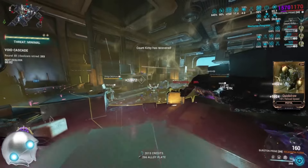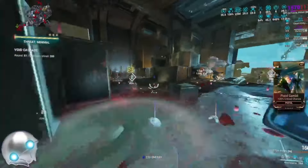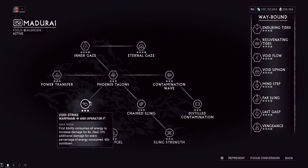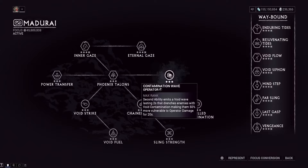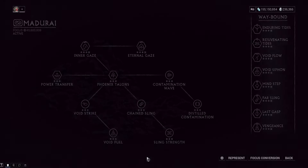For the operator stuff, I'd highly recommend running Madurai focus tree. Some people say you don't need Madurai for level 10,000 void cascade, but please make sure you bring it in my squads. The biggest abilities we're using on Madurai are Contamination Wave and sometimes Void Strike. Contamination Wave drenches enemies in void contamination, making them take more damage from operator amp damage for 20 seconds. It can also break void tears, making it a ranged attack that one-shots Thrax ghosts for multi-million amp damage. Void Strike is also good — drain your entire energy bar for big damage — but it's not used as much.